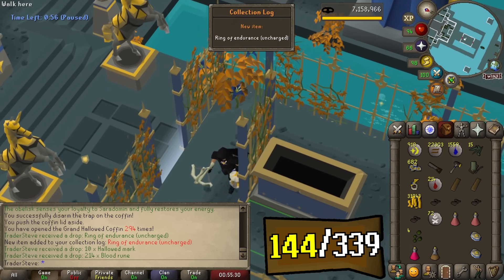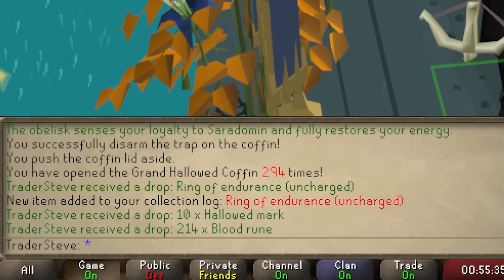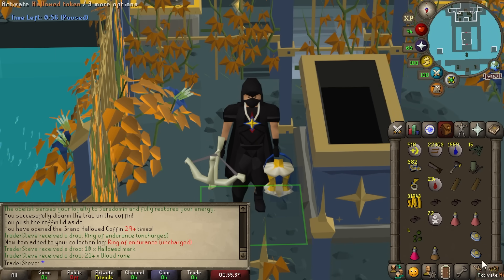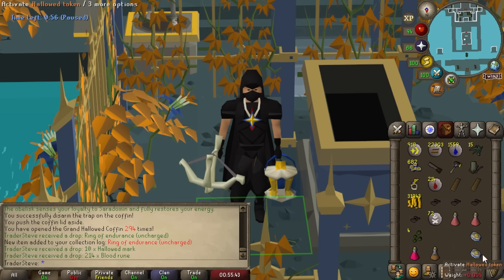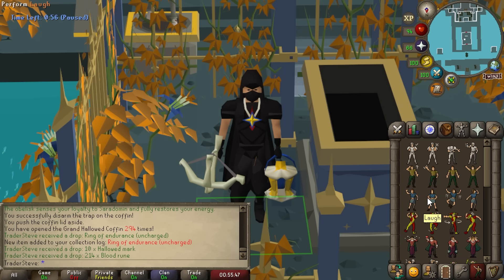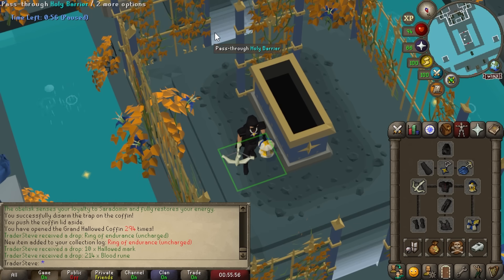It finally happened — we got it! The Ring of Endurance on 294 coffin opens. A bit unlucky, but I don't really care, we finally got one. I'm hoping we get another one by the time we reach 99, but we're getting pretty close now. That's massive — another chunk unlocked, going right into the collection. And it's a 29 mil item. Yes, that's so good!